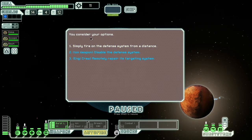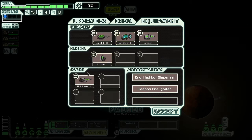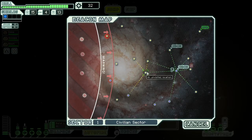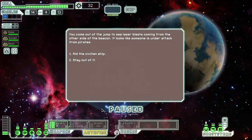You consider your options — simply fire on the defense system from... I should be reading this stuff. I've just been gassing this entire time. Let's remotely repair — oh my, a whole smasher laser! Oh my gosh. I don't even know what to do right now. I've been very lucky with the weapons that I've been getting. I assume I can sell some of these things?